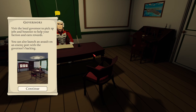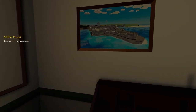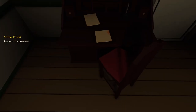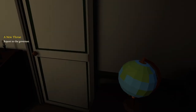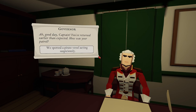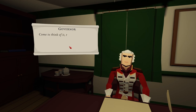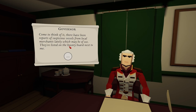Hello governor. Governors: visit the local governor to pick up jobs and bounties to help your faction and earn rewards. You can also launch an assault on an enemy port with the governor's backing. Ah, good day captain. You've returned earlier than expected — how was your patrol? You spotted a pirate vessel acting very suspiciously. Pirates? I thought we'd driven all those scoundrels away years ago. What are they doing in these waters? I'm not sure yet, but I intend to find out. I suggest you try and capture one of their ships. There have been reports of suspicious vessels from local merchants — they're listed on the bounty board next to me.